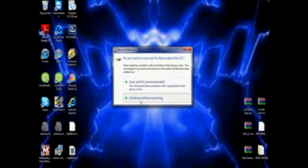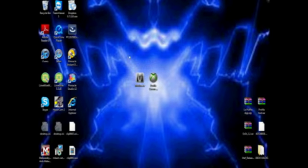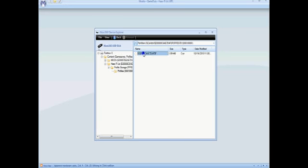Plug in the USB and like always that window is going to pop up, so just click continue. After that, open up Modio. Go onto the M and go explore my device, click on file, open close drive and double click, then find your profile and keep clicking. Once you find your profile, right click on it, hit extract, and then save it to your desktop.